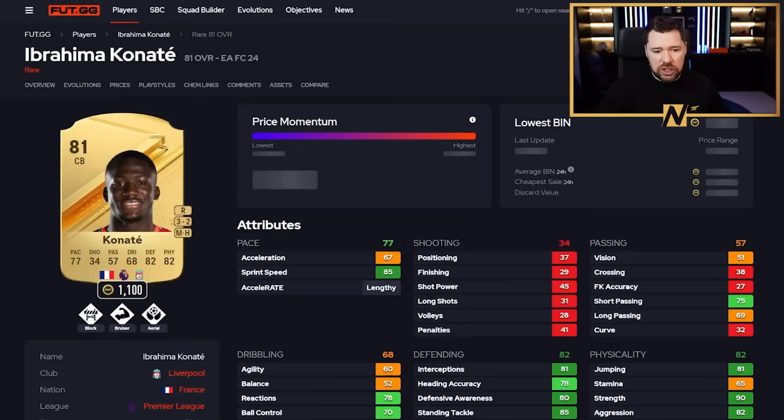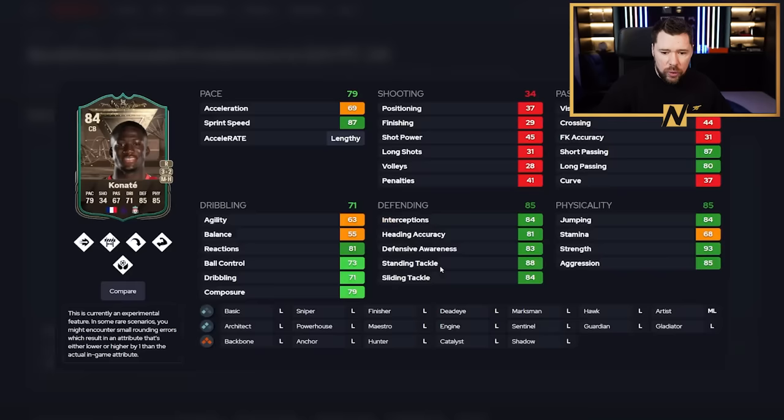We've got Canate from Liverpool. He already has block, bruiser and aerial play styles, and gains the two passing play styles as well. With a shadow he's lengthy with 95 sprint speed, which is great. But the pace split is a bit weird. Defending is really, really good. Other than stamina, physical is really good. Passing is good. But that low agility and low balance - from my own experience on FC24, lower agility and low balance centre-backs are not ideal, especially when trying to run and turn against those R1 dribble spammers.